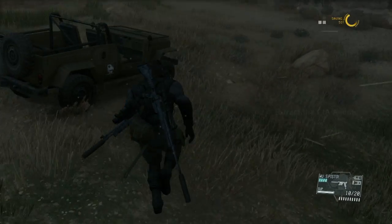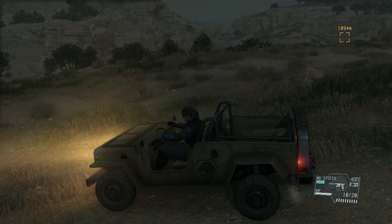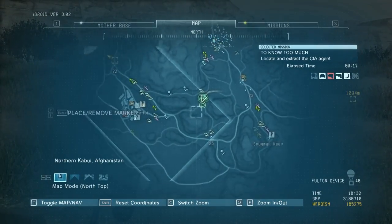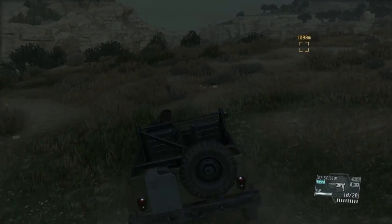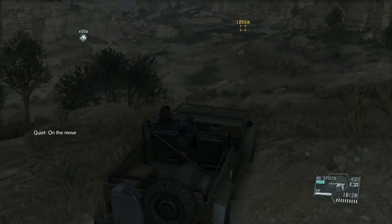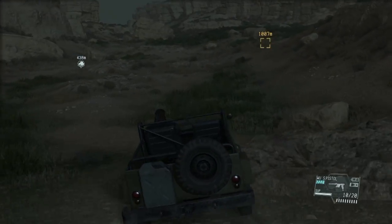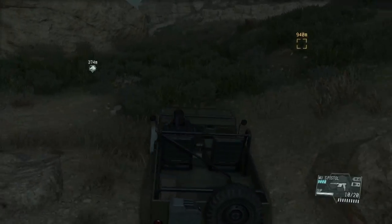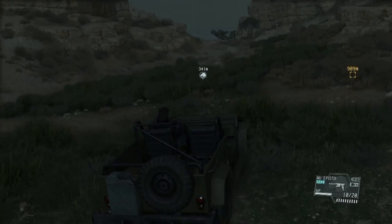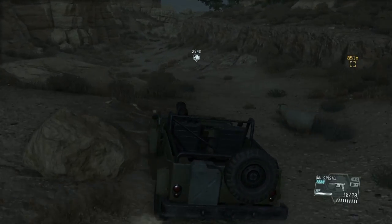Now that we've landed, we are going to run to our jeep and instantly head towards the guy the mission asked us to save, after we send Quiet over here to scout out for the other one. But before we get to that, we need to rescue the guy the mission wants us to rescue, who is in the middle of the sand dunes being looked for by walker gears. We need to go out there as fast as we can before the walker gears find him, without letting the walker gears find us.